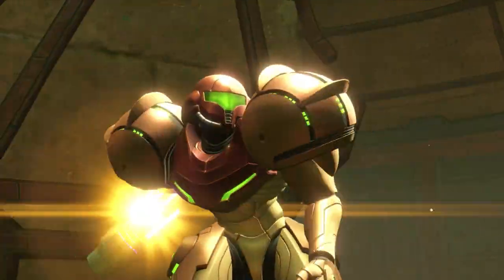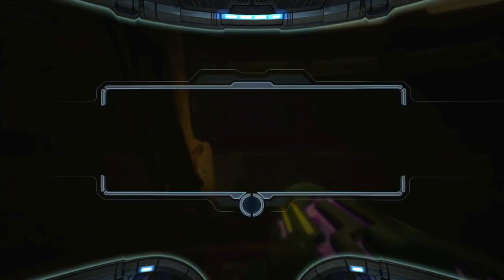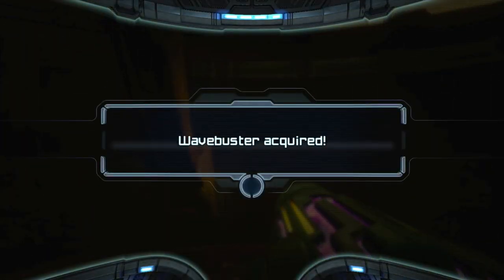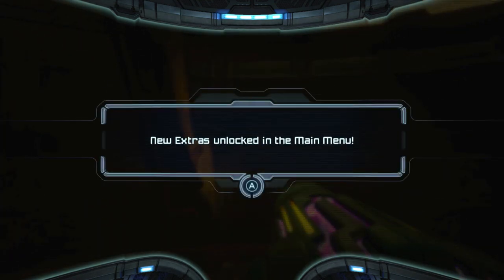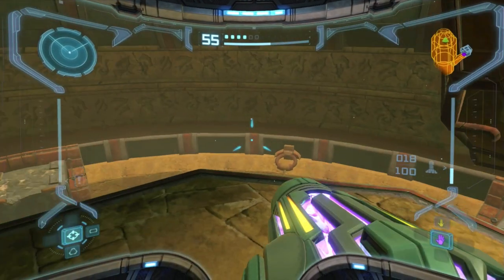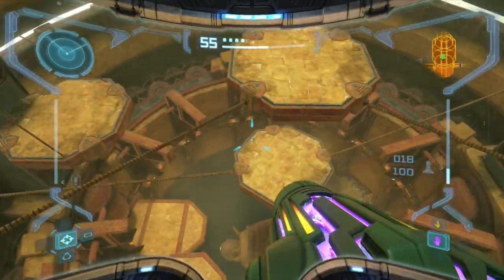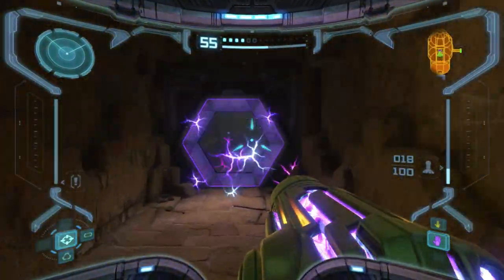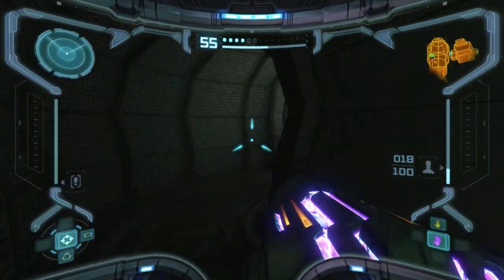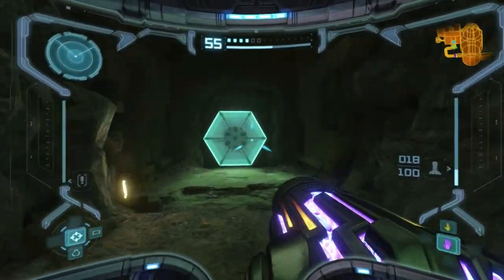That unlocks the wave buster. The wave buster is another beam combo — this time it's for the wave beam, just like how the super missile is for the power beam. It's a constant one though — it keeps consuming on average about five missiles per second because you can hold it. It's not like a one-shot kind of thing like the super missile. It's pretty cool but be careful because it uses up a lot of missiles if you spam it everywhere.